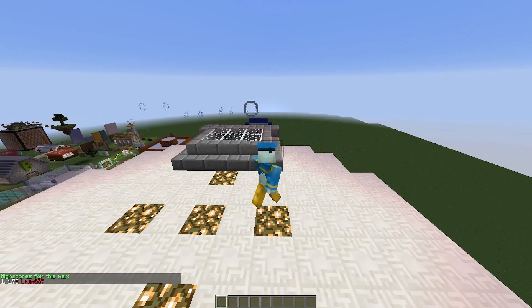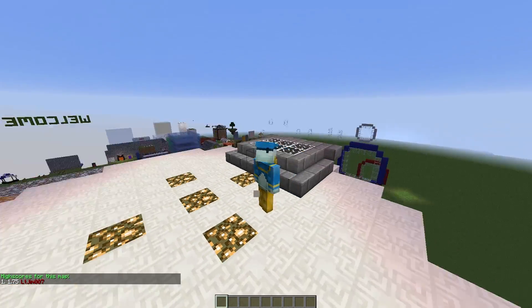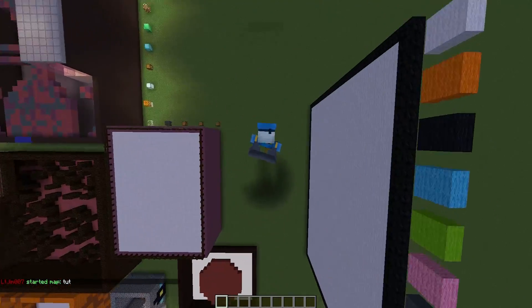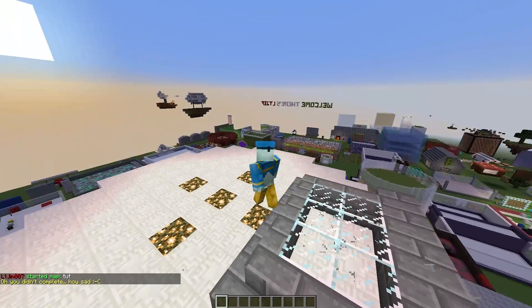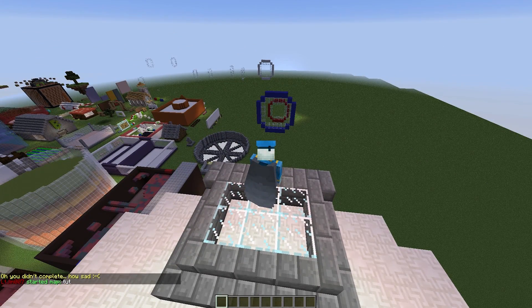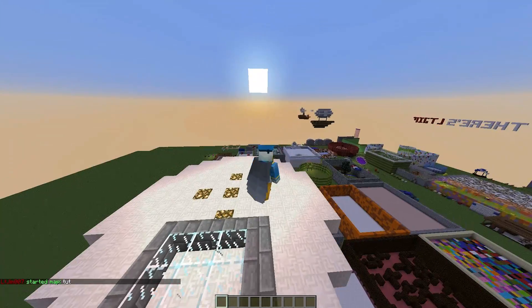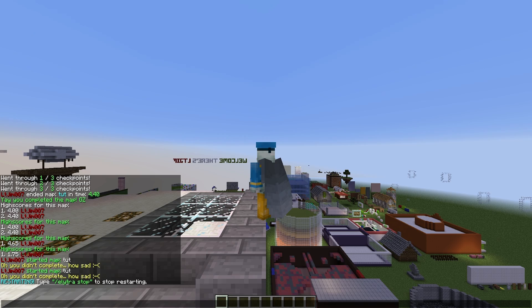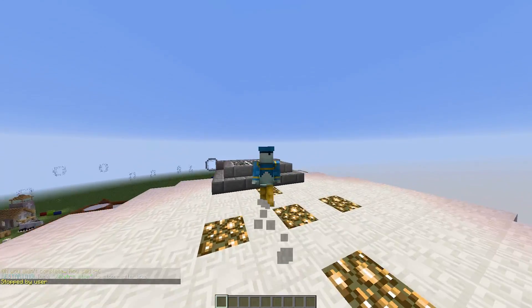If you want, you can loop the map. I'll quickly show that - let's start map 'tut', and if we fall down we will die and that is over. But if you do /elytra loop and then the map name 'tut', it will respawn you here and you can have another go without typing the command. That's a pretty cool effect - it says 'restarting'. And you can obviously do /elytra stop to stop that - 'stopped by user'.